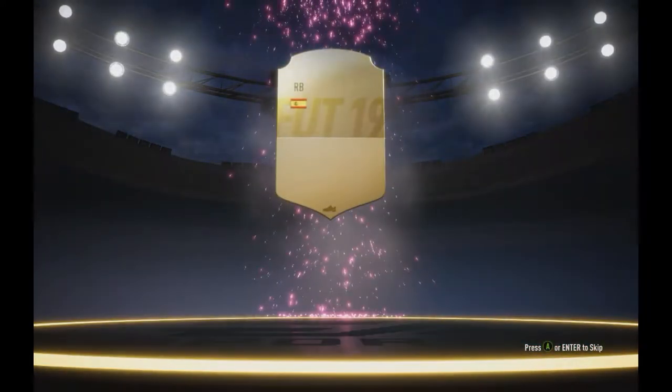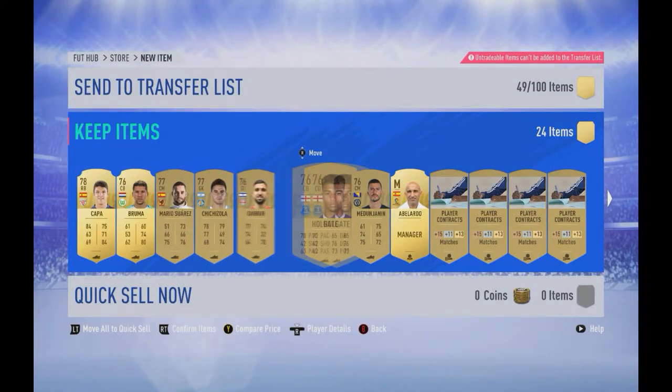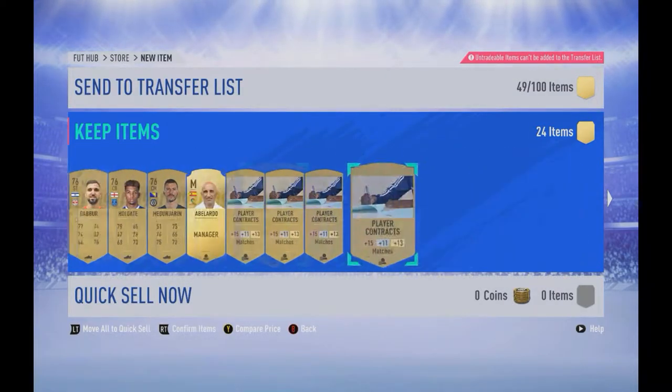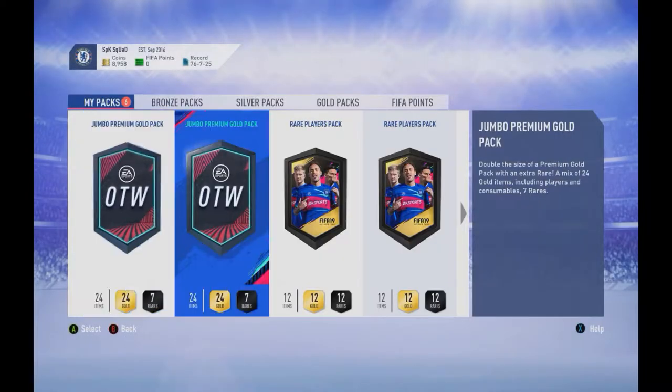The second pack is not good either. We got a Burton player — we need Liverpool or Napoli. Okay, we got a shadow card. Now we're talking. I can't sell it anyway, but it's still a shadow.